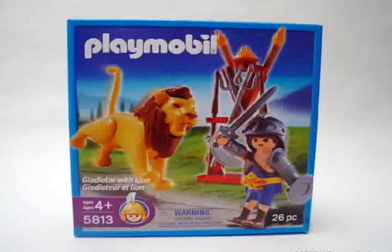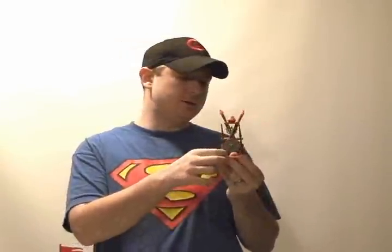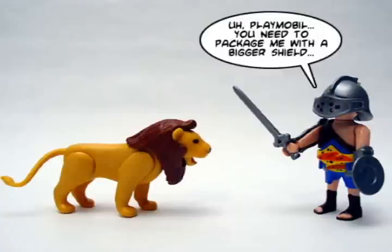One of the coolest sets is the Lion vs. Gladiator. For $5, you get a Lion, a Gladiator, and a really sweet weapons rack with flames and torches on it. There are two pitchforks, a shield, two spears, two swords, two pitchforks, and a flaming pot of fire on top. All for $5.